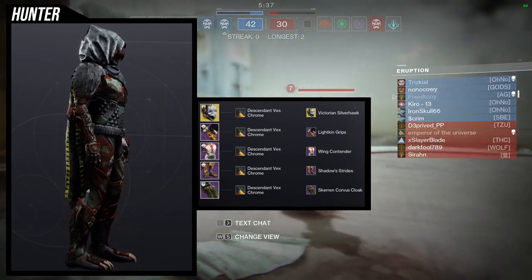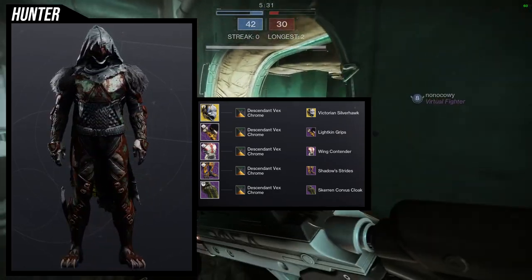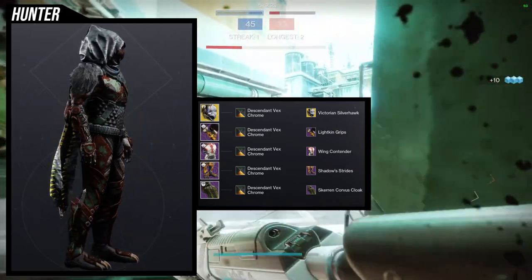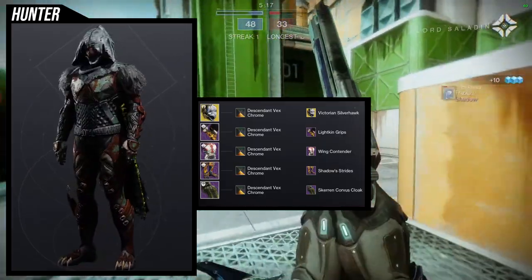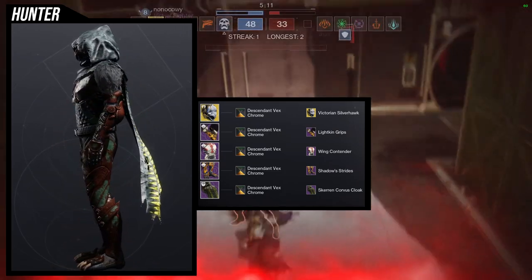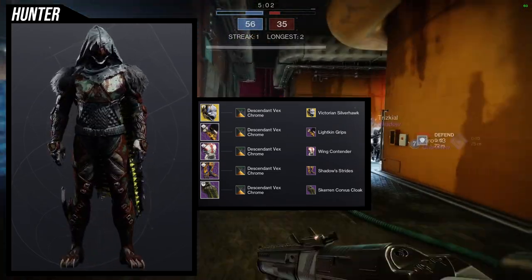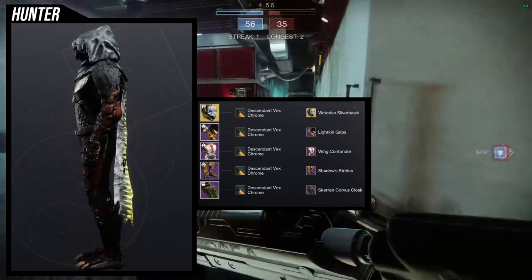The eyes are kind of goofy, but when you see the mouth it gets really creepy — you have that smile. For the shader, Descendant Vex Chrome was an easy choice because it gives you that rustic, literal rust look. The Scarin Corvus actually covers the side of the face, and when you have your super the eyes glow — at that point you look almost like a murderer running toward someone with one glowing eye.